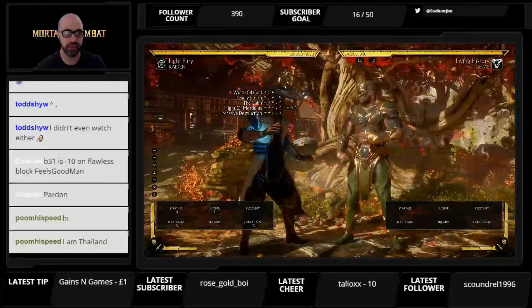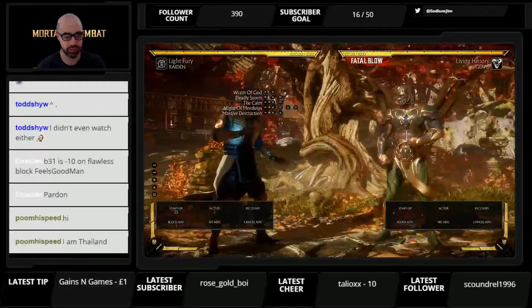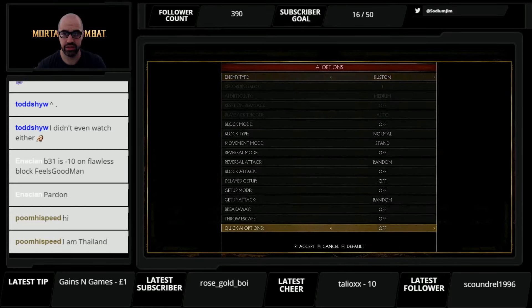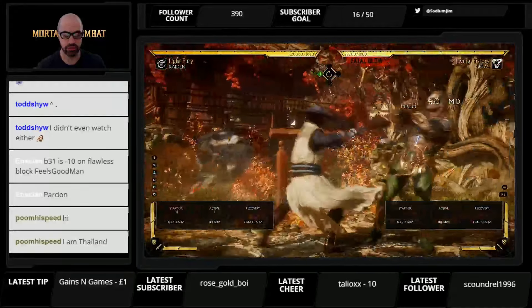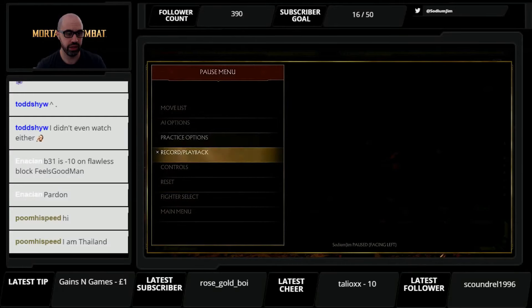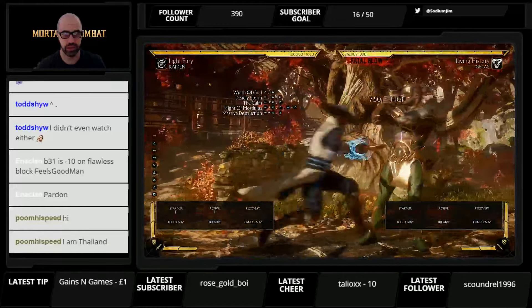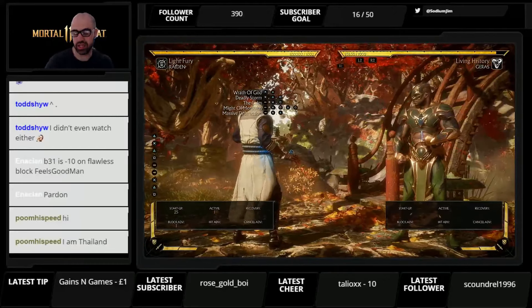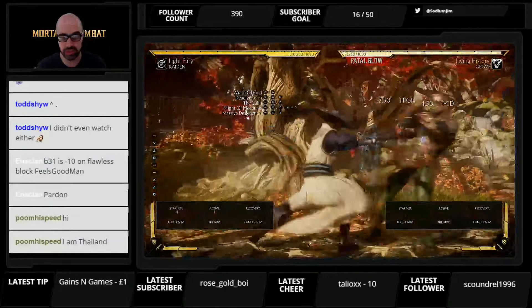He's got three two — minus three on block. Three two one is plus one on block. Even though plus one leads to advantage, you can flawless block it. So if you see a Raiden doing three two and you think they're going to pull the trigger on the one to get the plus frames, you can flawless block it.